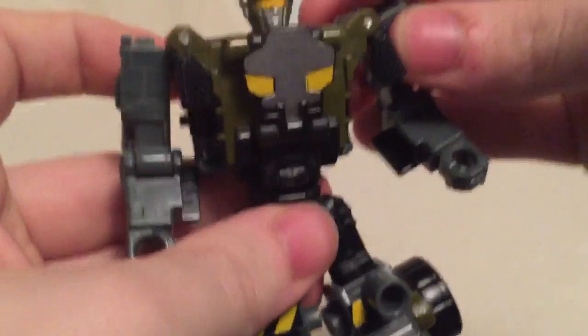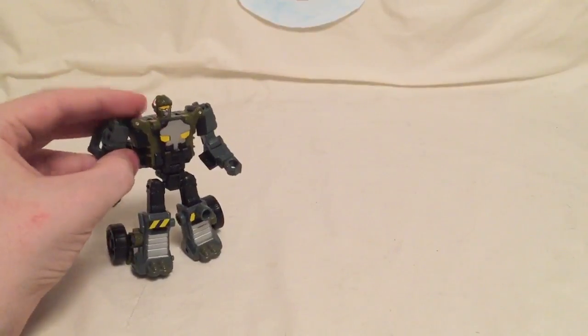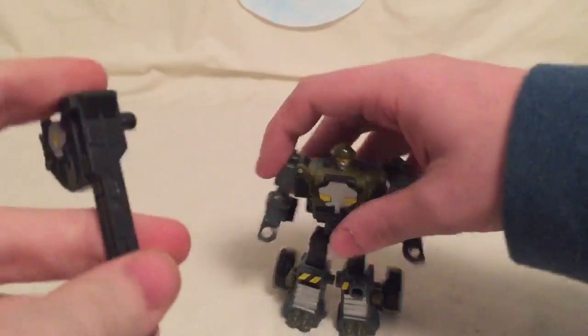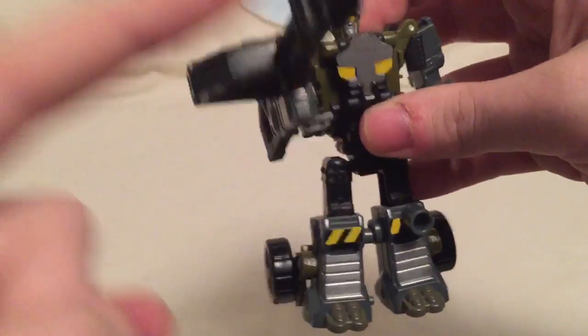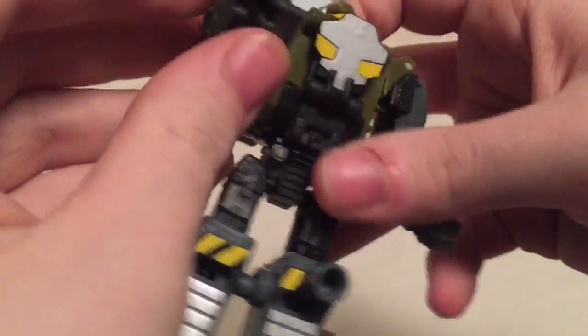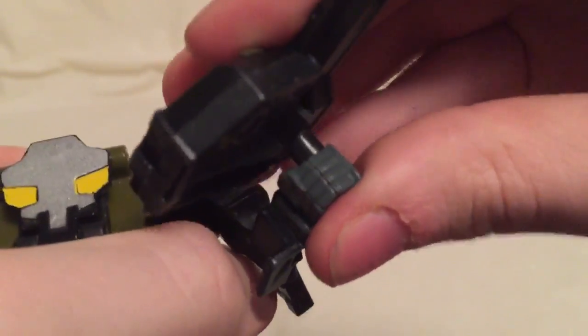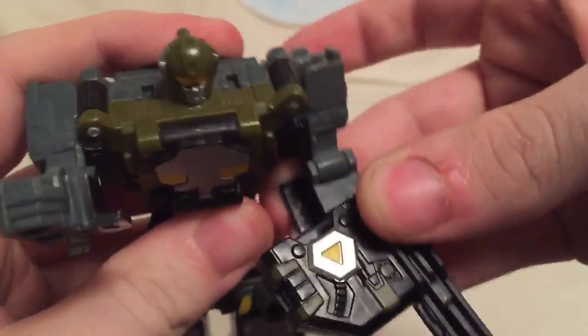He's pretty poseable for a scout class — he definitely doesn't skip on articulation and he's a fun little Transformer to fiddle with. In terms of accessories, he comes with his gun which you can plug into his hand and wield as a machine gun. It is a little heavy so it flops down slightly. I usually like to plug the cyber key into this hand so the section is on the inside.